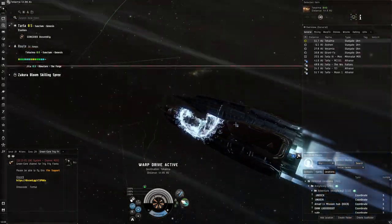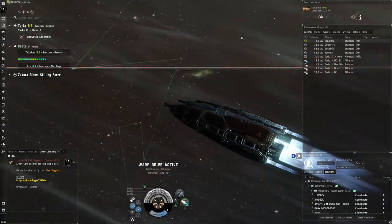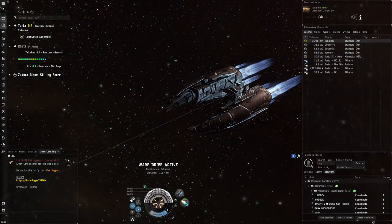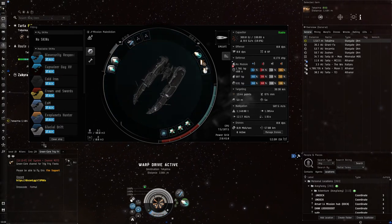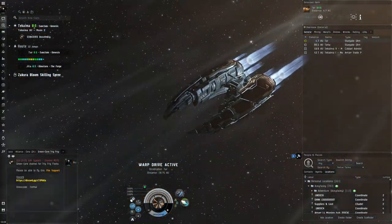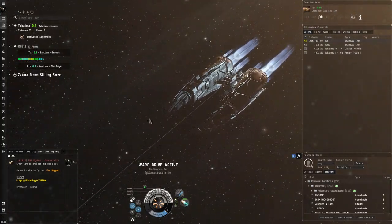Right now we're in the Malediction, a very speedy ship, carrying some little cargo I got for some missions — some elite drone AI. This Malediction is using one of my favorite color schemes: the Khanid color scheme, the black and silver color scheme, which I really like a lot. I'm just going to clean it here to make sure it's extra shiny, because it's always important to keep your ship skin clean.